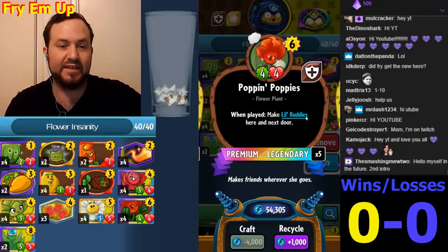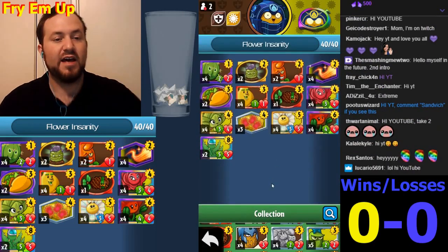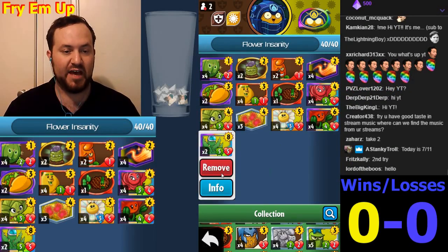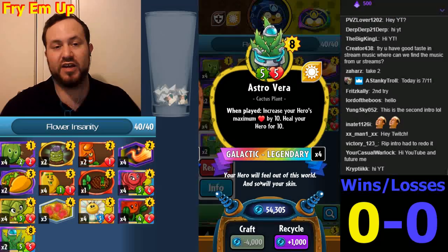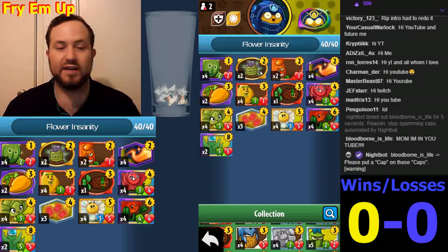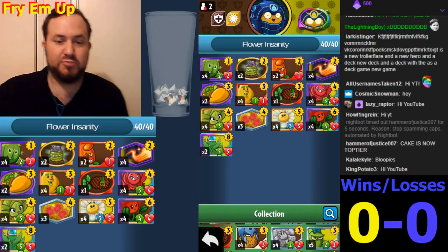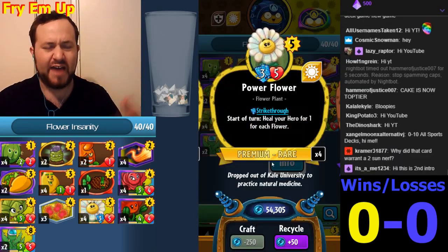The other flower that also got buffed is Poppin' Poppies, because the little buddies will now heal you. So we've made a healing-flower hybrid deck. The Heartichoke is a healer, so we're running environments with the combo, and we're running Astro Vera — if you have a Heartichoke on the field, it will do damage to the opponent every time you heal yourself, so this will do 10 damage. We're running some control cards and the Poppin' Poppies around to protect your Briar Rose and Power Flower.